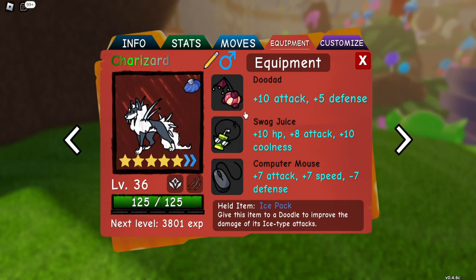Where equipment is completely different to Pokémon or Loomian Legacy, for instance, you would only have items. We have items and equipment. I'll cover items in another video, but I wanted to go over equipment because it's probably more important than items, in my opinion, for Doodle World.